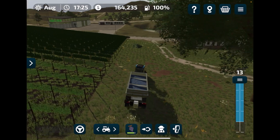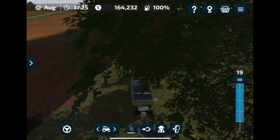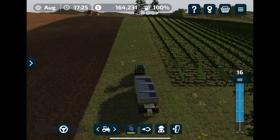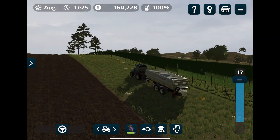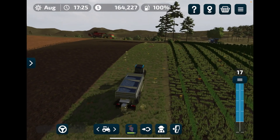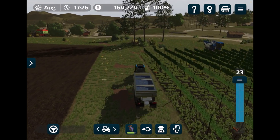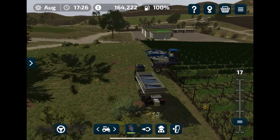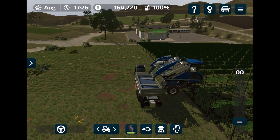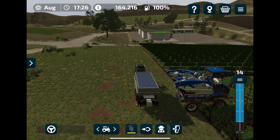After four passes, I waited for him at the bottom — every two or three passes he decides to stop on the other side. The wagon is getting fuller and the Landini is having a lot more trouble climbing the incline. To keep the worker going continuously, park cleanly behind him and let him unload the grapes. With a full wagon, let's drive over to the grape processing station.